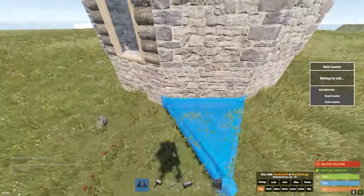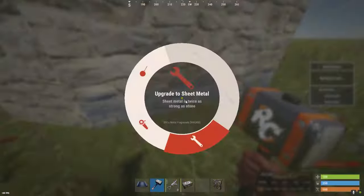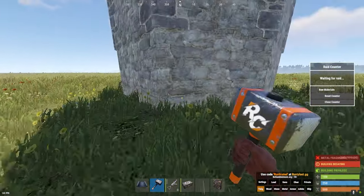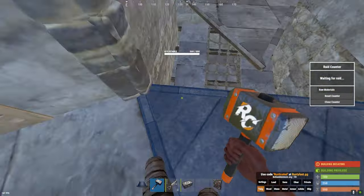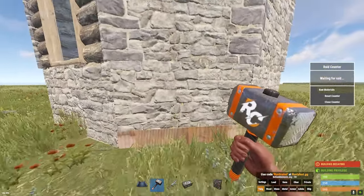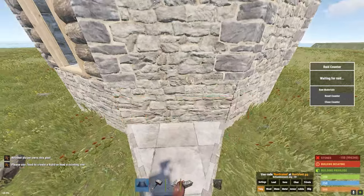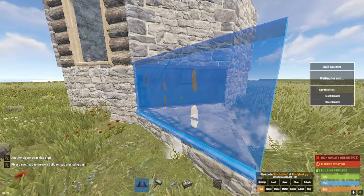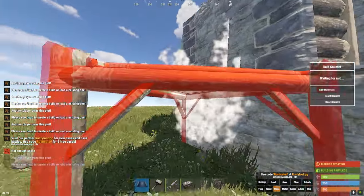Now let's honeycomb this. Come outside and make sure this foundation right here — if you're really worried about upkeep, upgrade this to metal. I recommend upgrading to metal because it's very important. That foundation is the one that, if it breaks, your pixel gap boxes break. So make sure you upgrade that to metal. Now place this foundation right here and upgrade this to high qual because later you won't be able to. That's your boxes in your pixel gap.